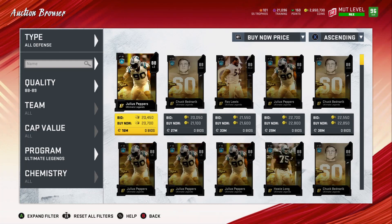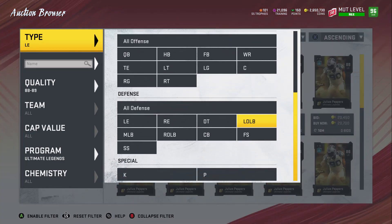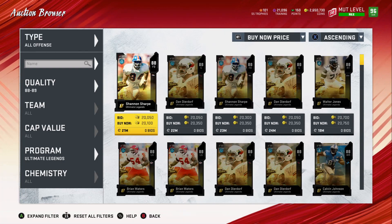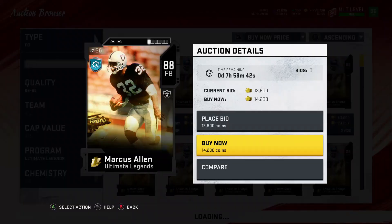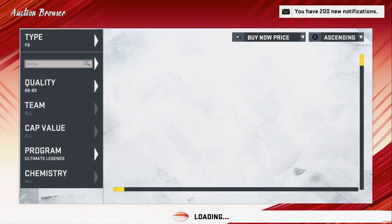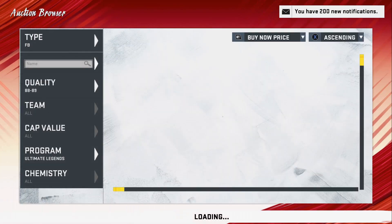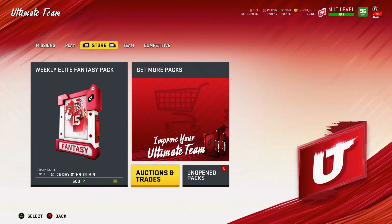As long as the price has an 18 or under in front of it, you're pretty much good to go. We see a Julius Pepper at 20k — not what we're looking for. You can also go to offense or defense positions like fullback, right tackle, or center just to find the lowest-priced 88s. For example, an 88 Marcus Allen at 14,000 — you could put that back right now and sell for 20,000 to make 6,000 profit immediately, but waiting until mid-week gets you 25,000+. We get an 88 fullback Shannon Sharpe — we'll sell that later. If you buy 30 of these and make 7,000-10,000 profit each, you're looking at 250,000-300,000 coins.